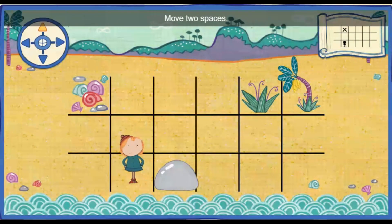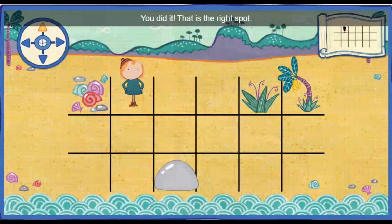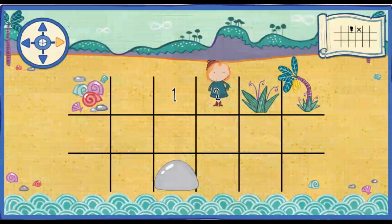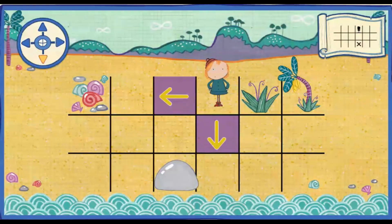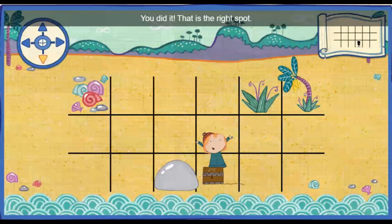Move two spaces up. One. Two. You did it! That's the right spot. Oh, you counted just right. Move two spaces closer to the tall grass. One. Two. You did it! That's the right spot. Oh, you counted just right. Move two spaces down. One. Two. You did it! That's the right spot. Oh, you counted just right.